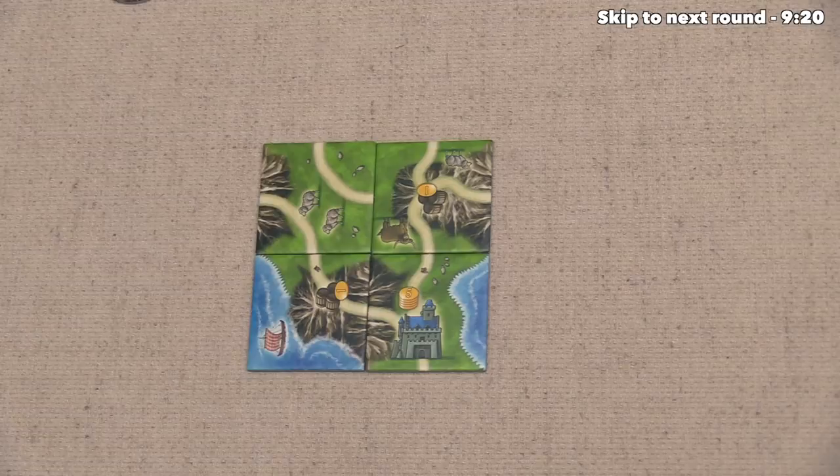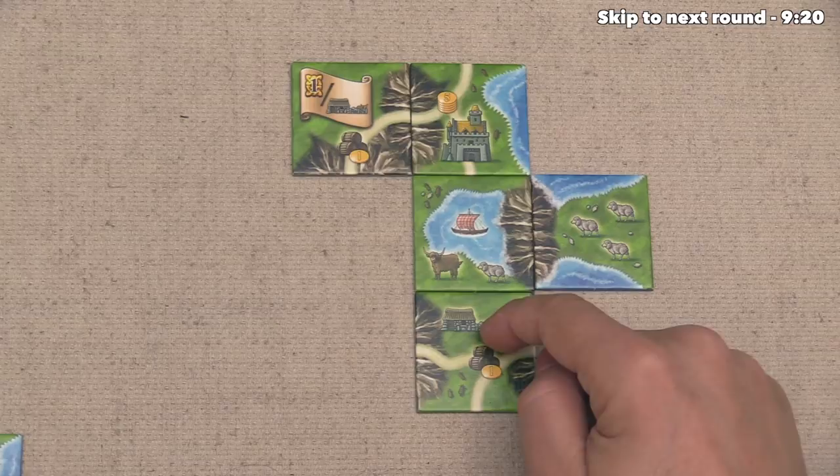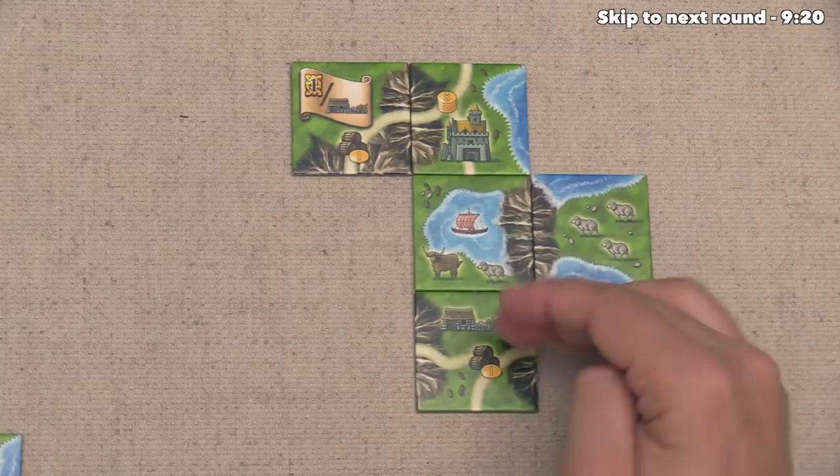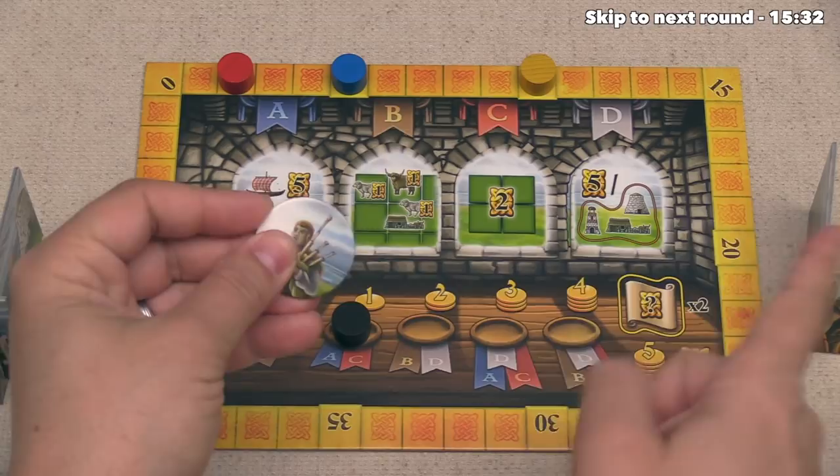The blue player does not have any farms, so they don't score anything. And then over here, the yellow player has one farm, and they have five of these animals next to that farm. Now, by putting this down here, they have not connected this whiskey up with their castle, so they're not getting the income, but they are getting points for it. So, that was five points total, which brings yellow up to ten. With scoring done, the round has come to an end, so we can shift this over, and then the starting player token will head over to the yellow player.